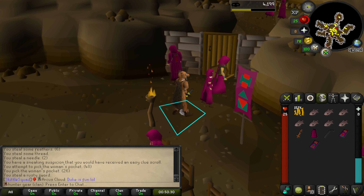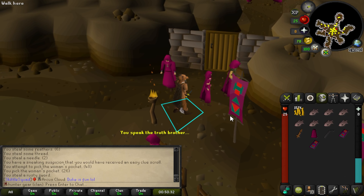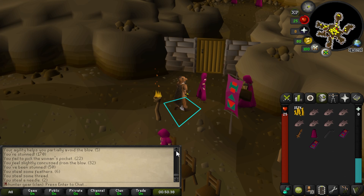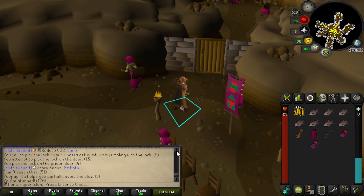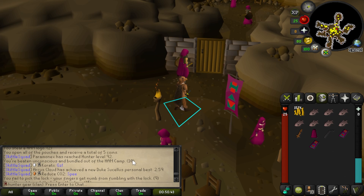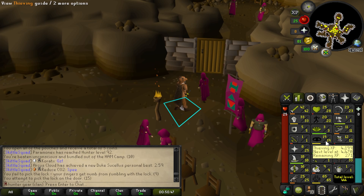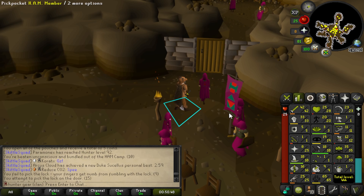This is so awful at low levels. I'm dropping all the stuff I can't get from Hunter, so not picking up anything. I'm going to keep the HAM robes because I need those for a quest later. I finally got it — it took 45 pickpockets, but I got kicked out 10 times. Also, I made it to 19 thieving. So I'm going to go get some agility levels.